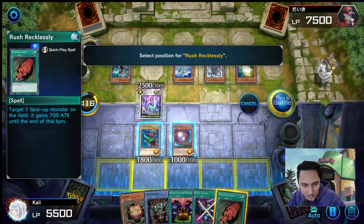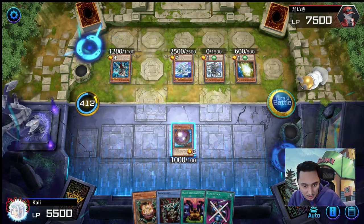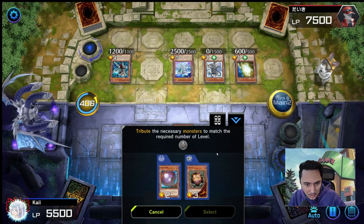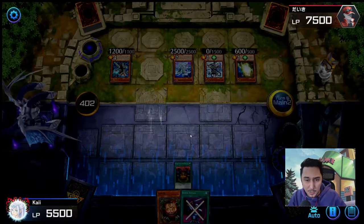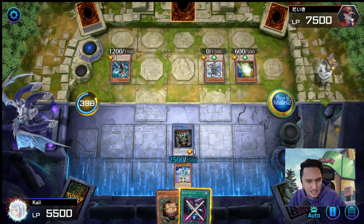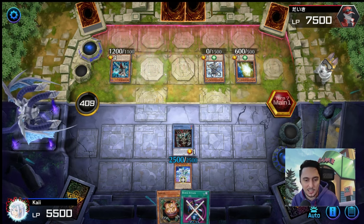Rush Recklessly — add it to Seven Colored Fish, go into battle, attack Galaxy-Eyes Photon Lord, kill it. Main phase two, activate Black Illusion Ritual, special summon Relinquished, tribute the Germ, play Relinquished face up, activate Relinquished's effect to equip his monster, then end turn. We kind of got rid of his boss monster — I don't know what the effects of all these other cards are though. I don't know if I can keep Relinquished alive long enough.